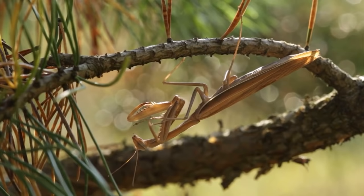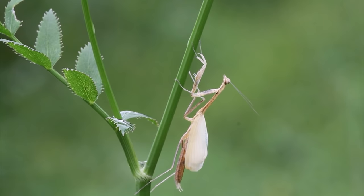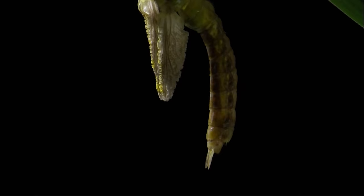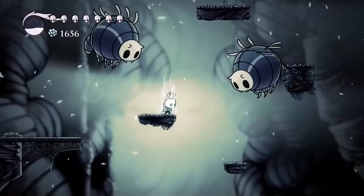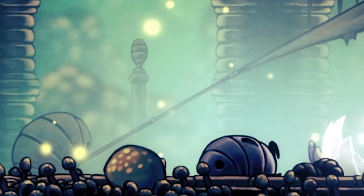We're going to put aside the fact that there are no mantises that use stingers, because there's an even more important inaccuracy here. Mantises do not lose the ability to fly as they grow up — in fact, it's the exact opposite. Mantises only have their wings when they're in their final instar, or life stage, after they've molted for the final time in their lives. And this is true for all insects, not just mantises. There are no insects which can fly as nymphs or larvae and then lose this ability later on. It's just not how insects work. Hollow Knight is one of my favorite games of all time, but for the sake of education, things like this are worth pointing out.